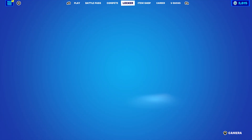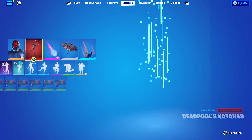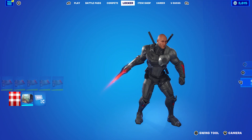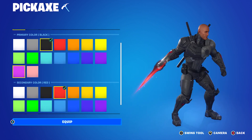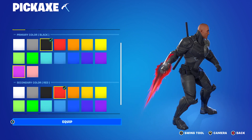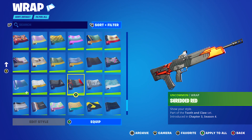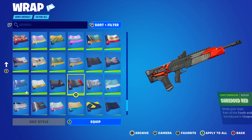Let's move on to the second last combo. I decided to put on the Deadpool Katanas, which is from all the way back in Chapter 2 Season 2 — he was the secret skin in that season. These back blings work universally for so many different skins. The pickaxe is the Phantasmic Pulse. For this I decided to use the Cosmic Edge style with the primary colour black and the secondary colour red — I found this goes very nicely, but you can mess around and have it fully black or fully red, it's totally up to you. The wrap I decided to use was Shredded Red from Chapter 3 Season 4, part of the Tooth and Claw set — the black, red, and a little bit of grey works very nicely.